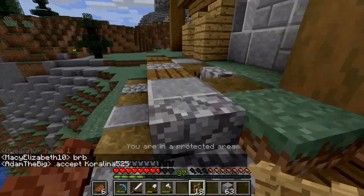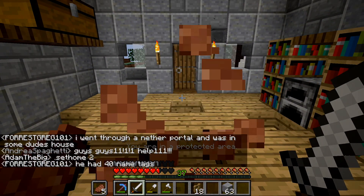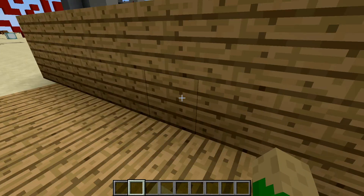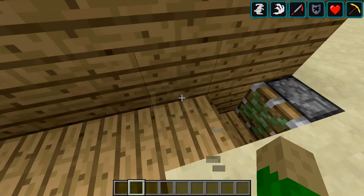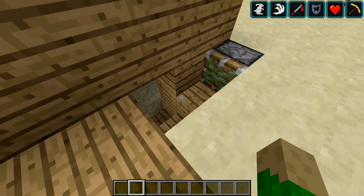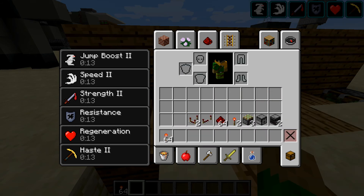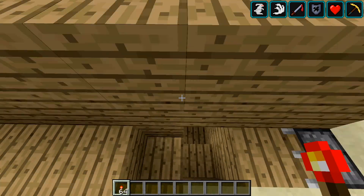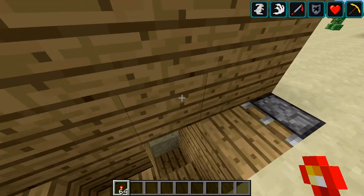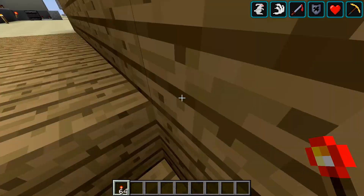Now we're going to work on the rest of the trap — the secret door. I've already designed it so I'll show you right now. We're in the testing world. The materials needed are pretty cheap: the main things are observers, their comparators, and three sticky pistons — that's why I bought the slime balls. As you can see it works great — throw down the torch, the door opens, you get the torch back and walk on down.